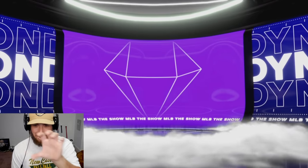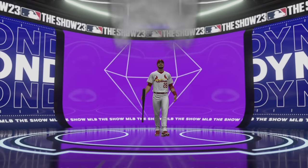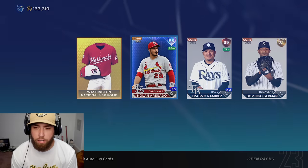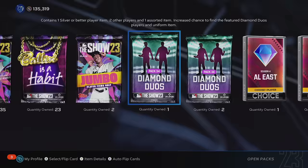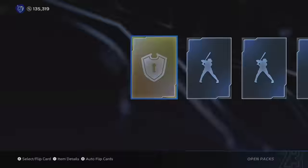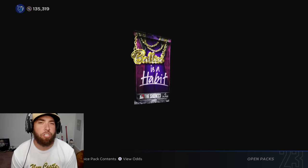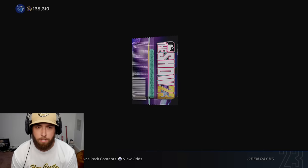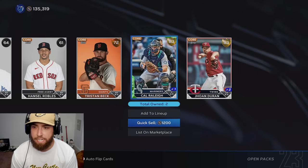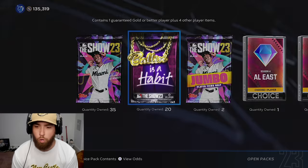Sometimes when the diamond's in a front slot I get very good pulls there. Nolan Aranado. I can't believe Nolan Aranado's live series is almost down to a gold. Headliners got us just the one Nolan Aranado and a bunch of gold players, but I'm going to keep the majority of my duplicate golds right now just so I can knock out some more exchanges.